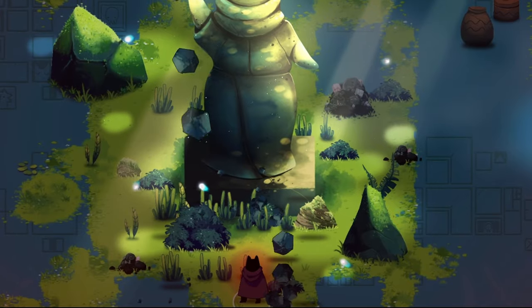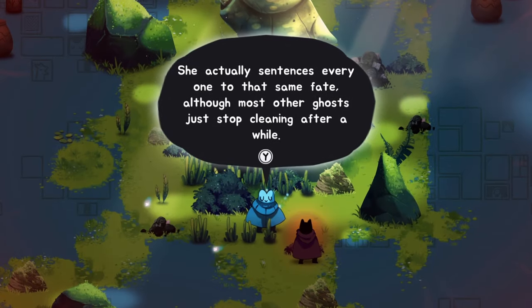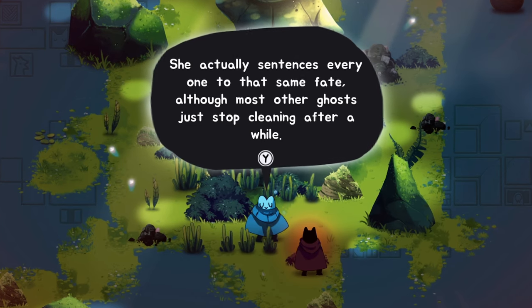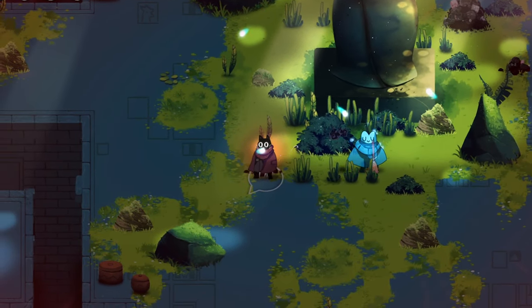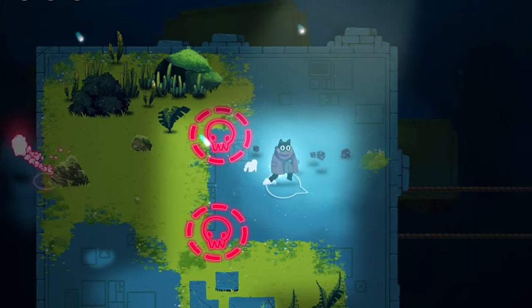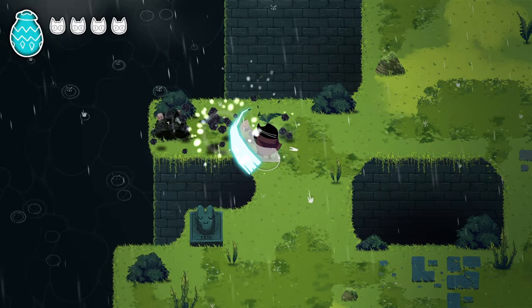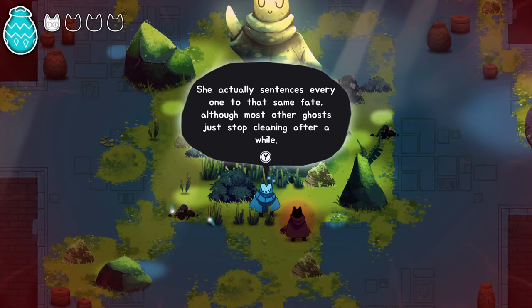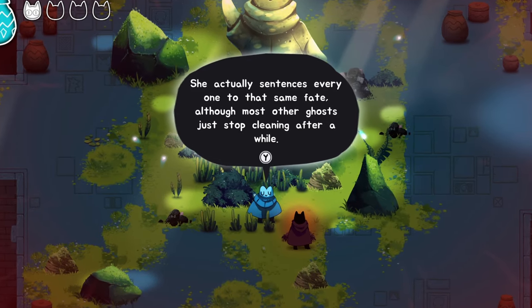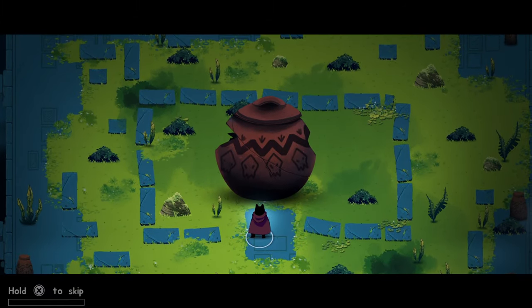During my exploration, I came across an NPC named Pebble. She is a sweet character with a great background story. She tells me she is the only one left cleaning the area because everyone else has given up and gone to do something else — so she's alone, sweeping dirt all day. It is important to note that killing mobs will also grant you dirt, since dirt is basically the currency in this game. What if this dirt scattered all over the land is the remnant of all the spirits that Pebble was talking about — the spirits that gave up on cleaning and left?